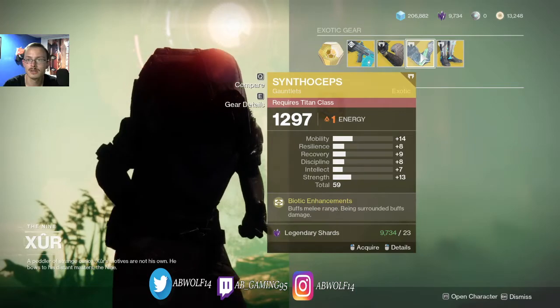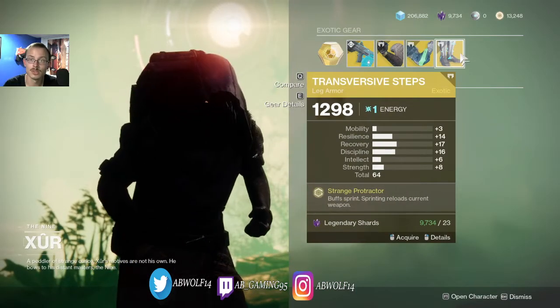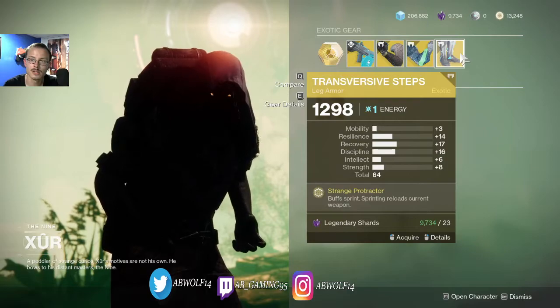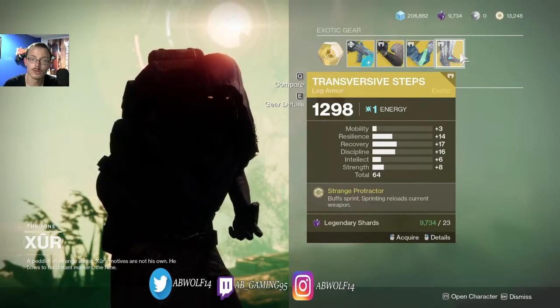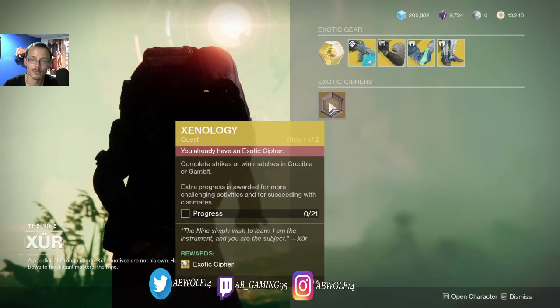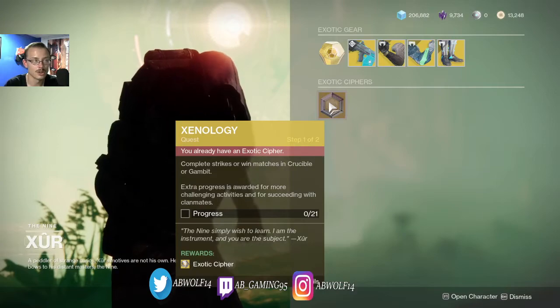For the Warlock, he has Transversive Steps at 1298, which sprint training reloads your current weapons. And that's it — see you guys later YouTube, bye.